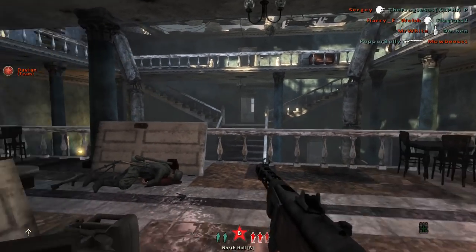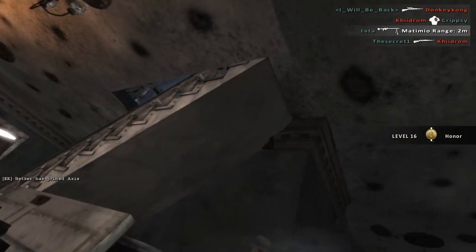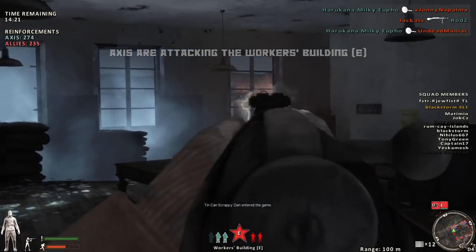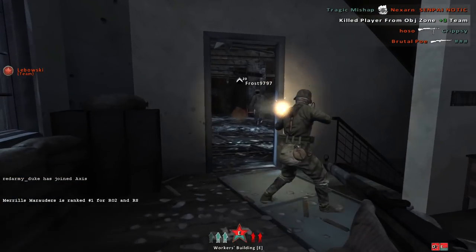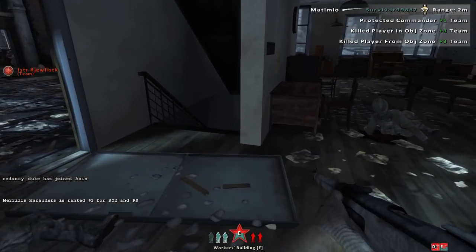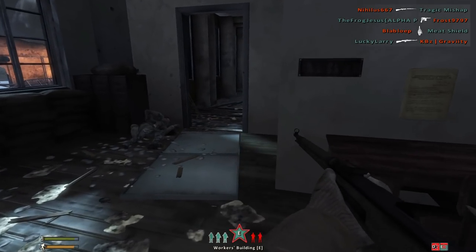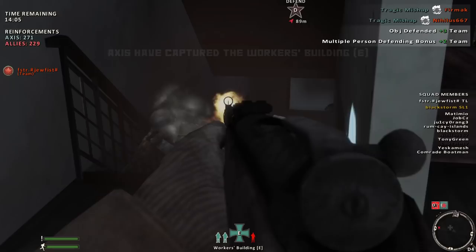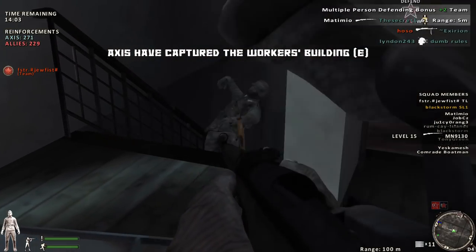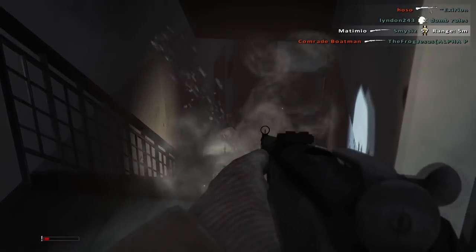The backbone of every army in Red Orchestra are the riflemen who use the bolt-action rifles. The great thing about bolt-action rifles is that they hit extremely hard — basically anyone in the body is going to die in one bullet, and they're also very accurate for long-range shots. The downside is the slow rounds per minute. Every time you squeeze the trigger, you have to put another bolt in the chamber, so if there are even just two people in front of you, you're going to die simply because of that slower RPM.